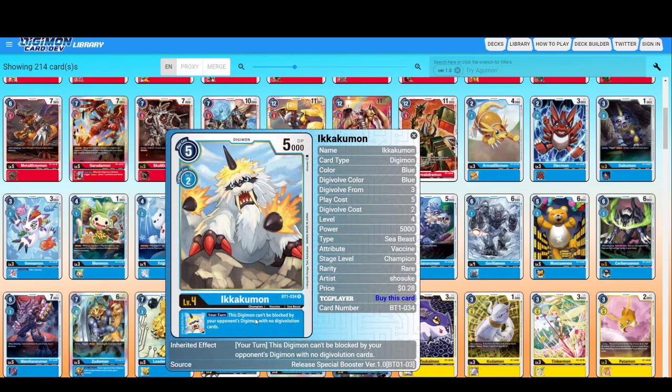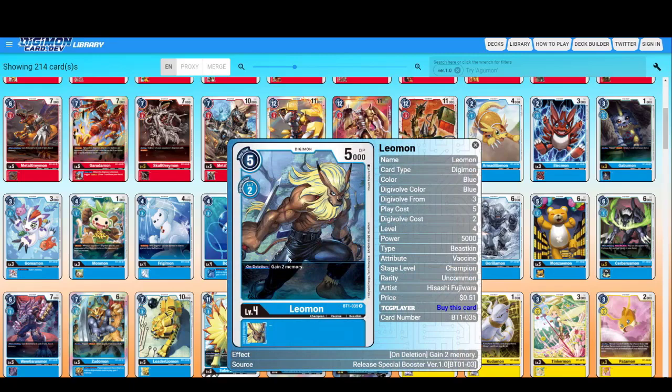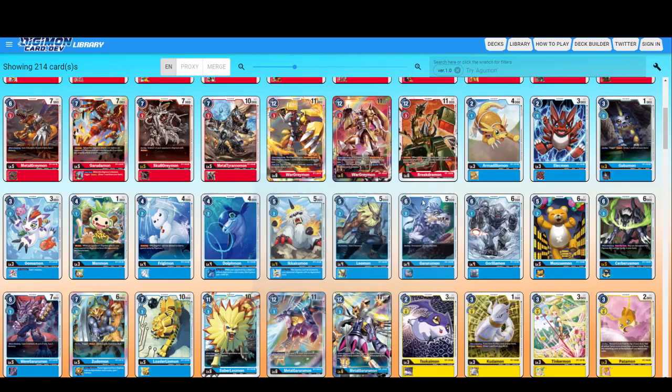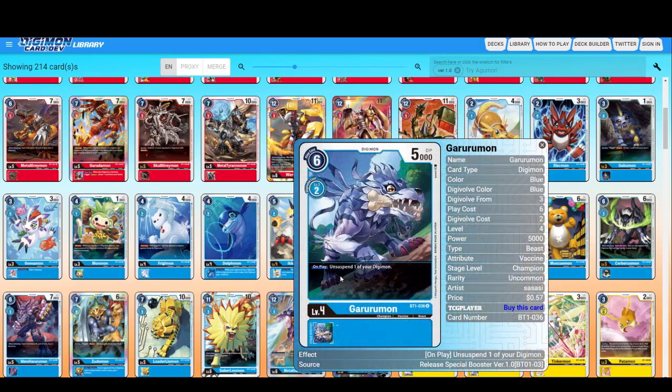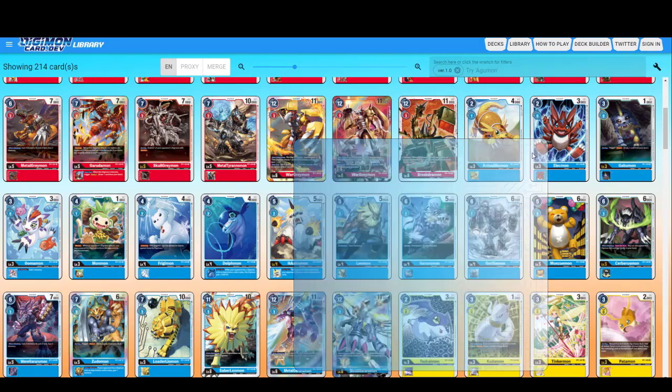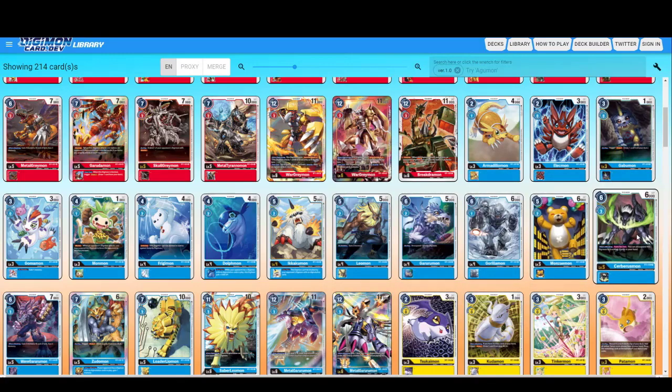Ekarumon — this Digimon can only be blocked by your opponent's Digimon with no Digivolution cards. This is nice because, as I said, blue plays on removing Digivolution material. On deletion, gain two memory — this guy's good. Leomon — on play, unsuspend one of your Digimon. Not bad. Gorillamon — no ability, no effect. Monzaemon next.